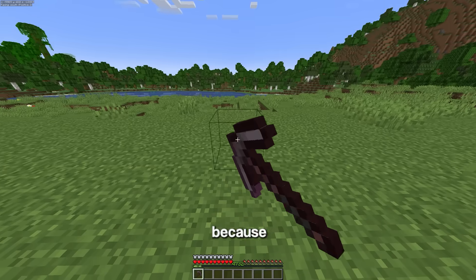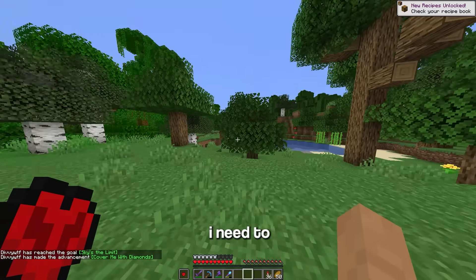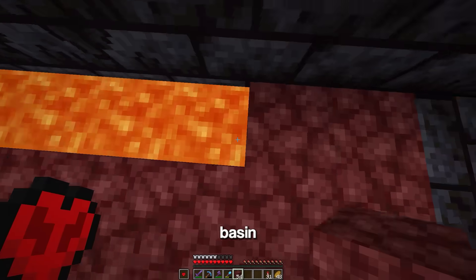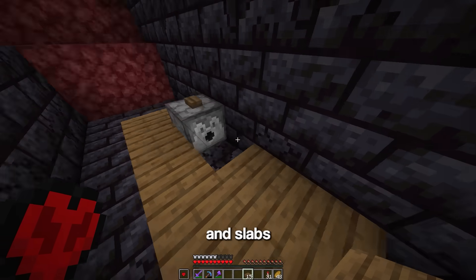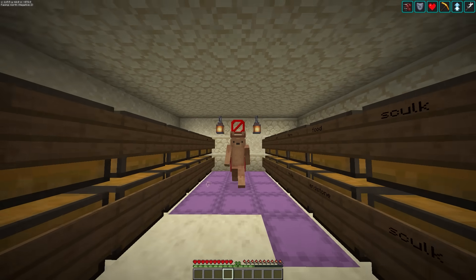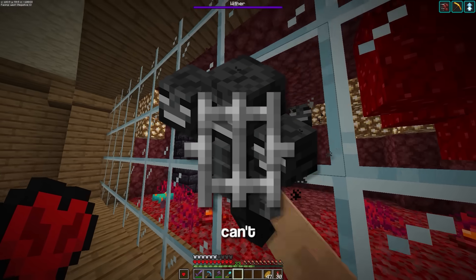To fix the wither escaping, I need barrier blocks — they can't be broken and they're see-through. To get them, I need to go back to 20w16a, enter the nether, search for a treasure bastion, clear out the lava basin to reveal a barrier block, place a dispenser with a button and slabs around it, transform to the one block at a time update, grab a barrier block, throw it on my head, then transform back to 1.20. Now with the barriers, I can easily trap the wither and it can't escape.